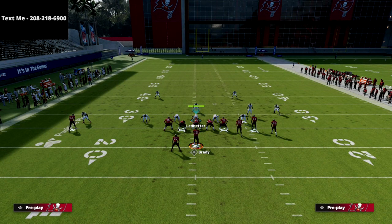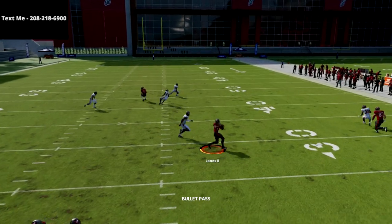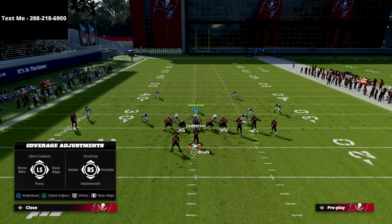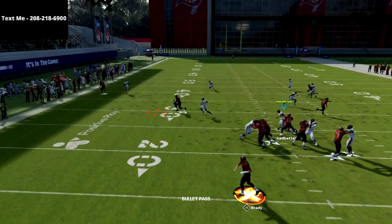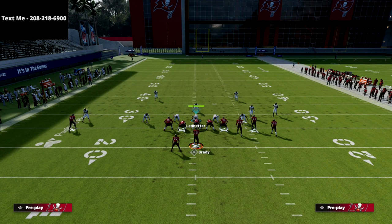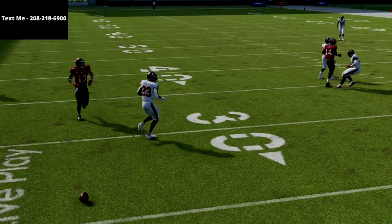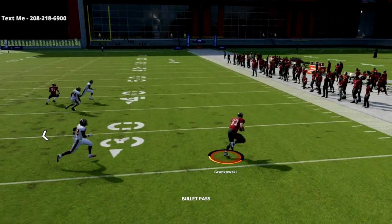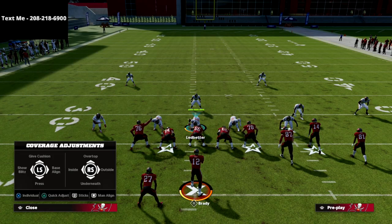For man-to-man coverage, the running back route is your number one read — it kills man coverage and has been effective forever in Madden. That running back in route, especially when it's already on the play, is really, really successful. You also have a natural meshing action — the mesh concept where two receivers run a natural pick is actually really good in this year's game. You'll see them bump each other, and one of those two drags underneath will come open for you. Your tight end will oftentimes get picked open as well against man coverage.